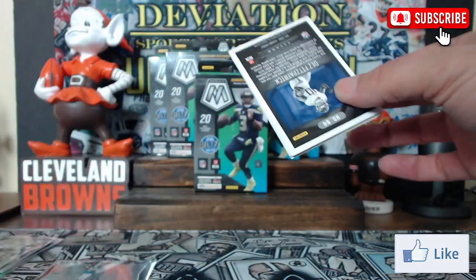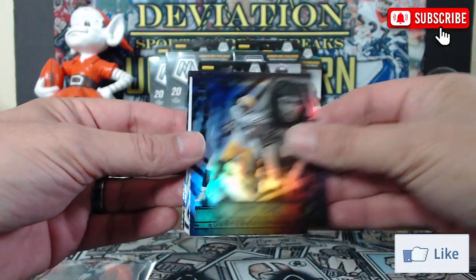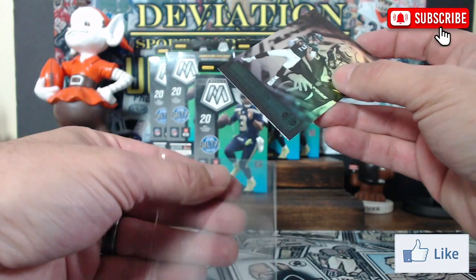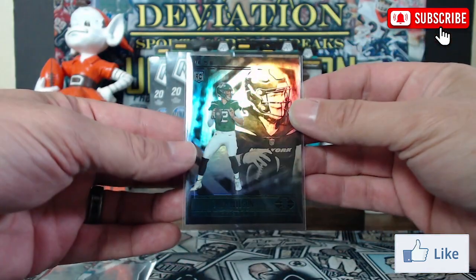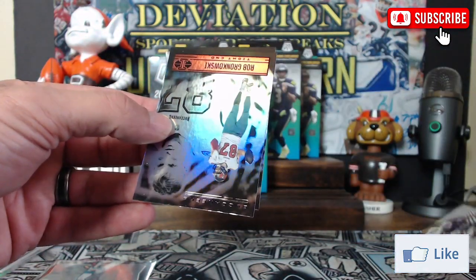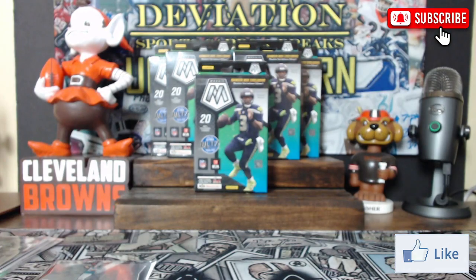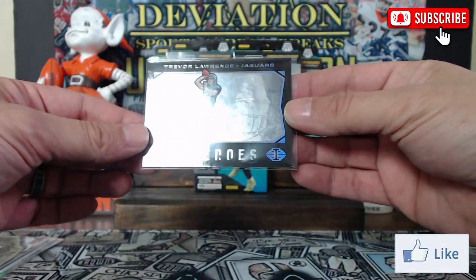Last pack: Big Ben — blech — Davante Adams, and a Zach Wilson — so another rookie QB. Then we have an Illusionist Josh Jacobs, a Rob Gronkowski, and a Dez Fitzgerald Patrick rookie. Overall, that's a pretty nice box — this Trevor Lawrence card here is probably the highlight of that.